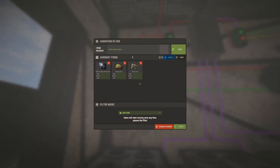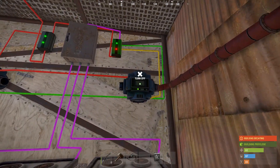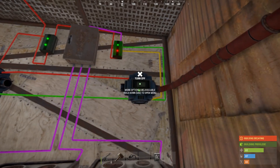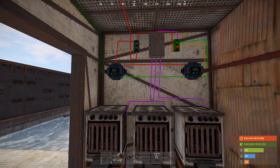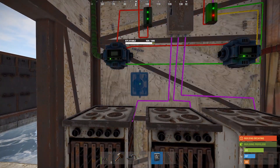In your first conveyor, you need to set the ore that you want to be drawn into the furnaces — your high quality ore, your sulfur ore, and your metal ore. On the second conveyor, you want your cooked products — the products that are going to be cooked in the furnaces — you need that conveyor to draw them out of the furnaces.